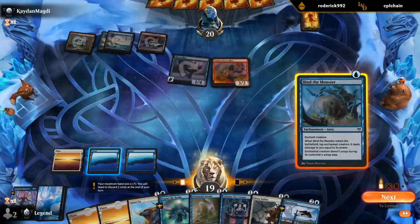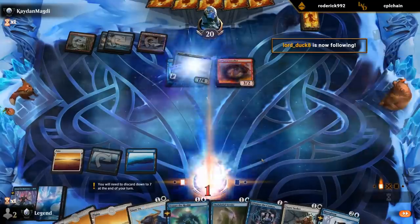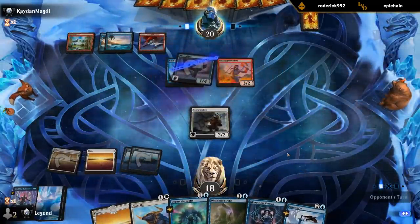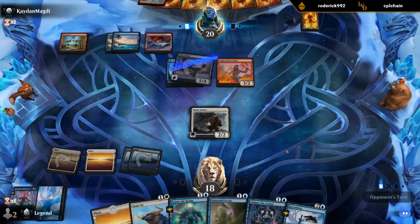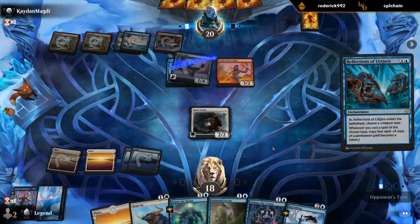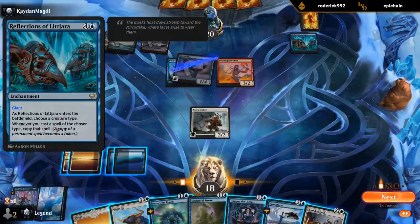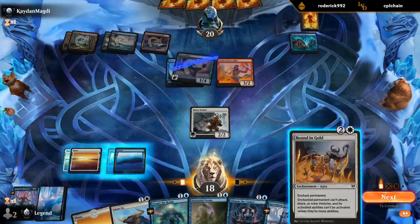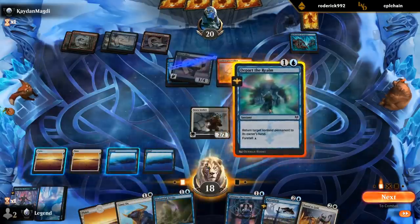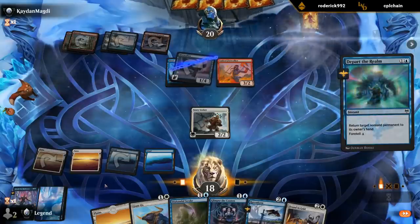Alright, so we can Bind Mistwalker, play Story Seeker, pass. Firewalker — sure. Don't mind spines, and we want Story Seeker; it can trade off for the 3/2. It does still keep a changeling in play, which does have some consequences, but only taking one damage to keep a flyer tapped down feels pretty nice.